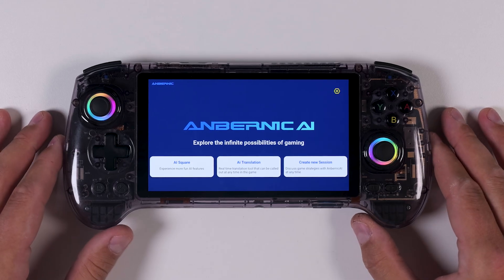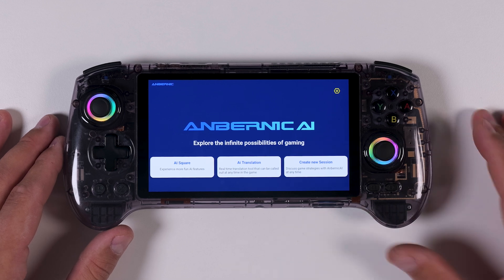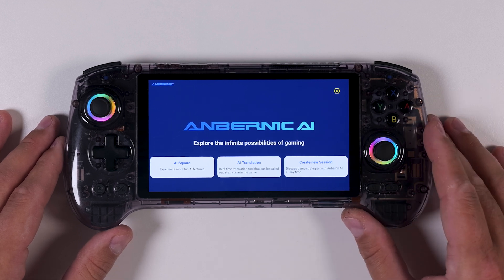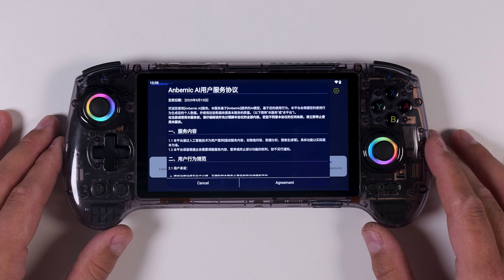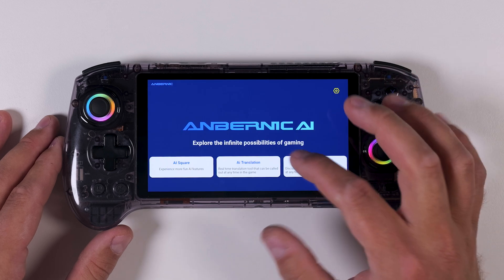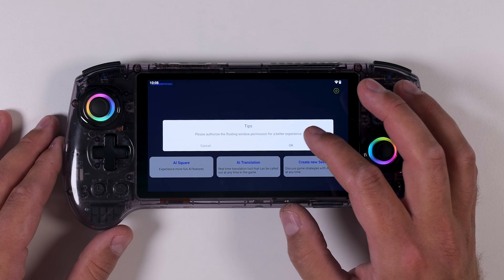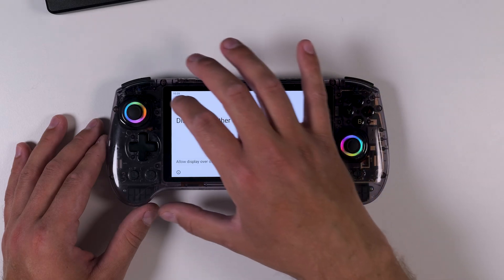The first feature we're going to check out is AI Translate. This tool lets you translate on-screen text in real time — which immediately made me think the same thing you're probably thinking: Japan-exclusive RPGs, anyone? To get started, tap the button in the center and agree to the terms. Next you'll need to allow Ambernic AI to appear over other apps, and you'll be taken straight to your settings where you can enable that permission.